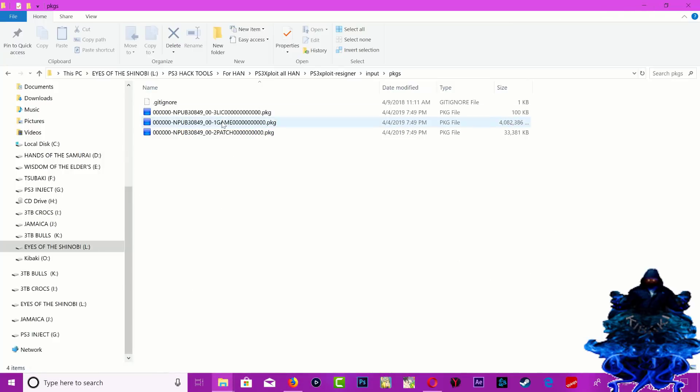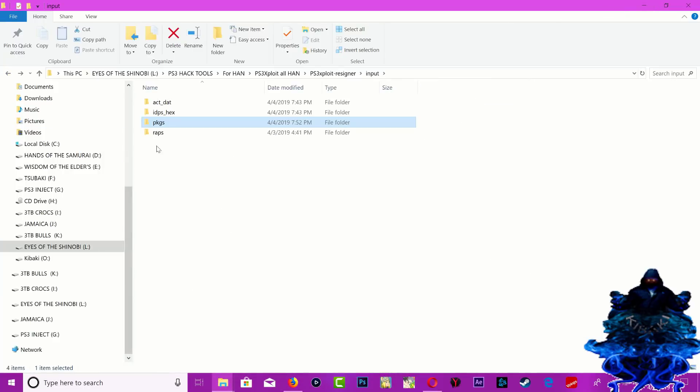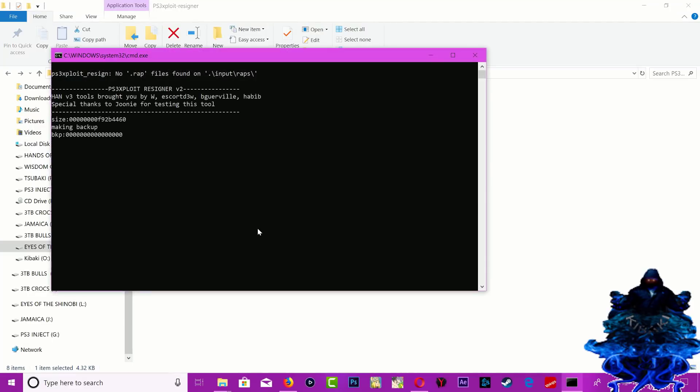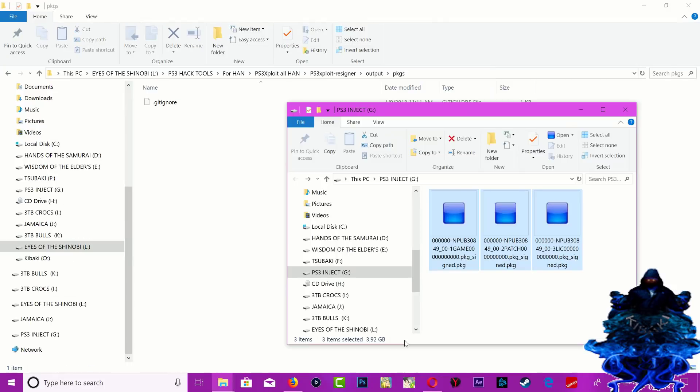Once you have your files in place, go back out and click 'resign_window.bat'. Give it time until it's complete. All the PKGs will be copied over - then go ahead and eject the USB and head over to the PS3.